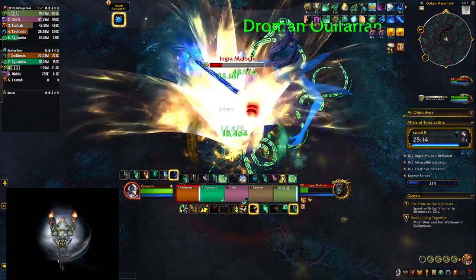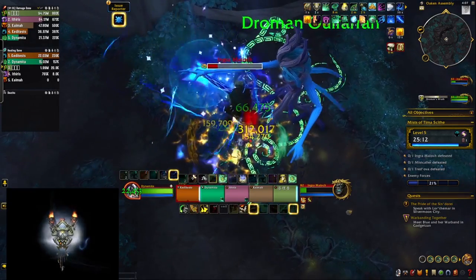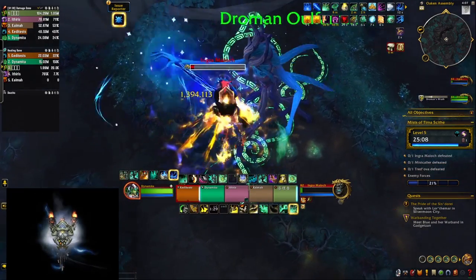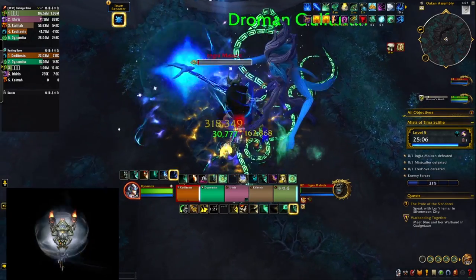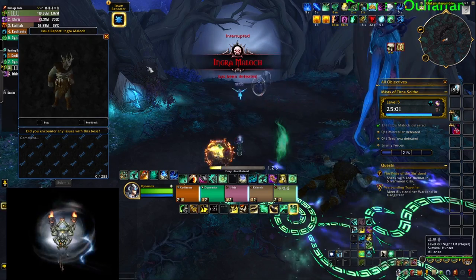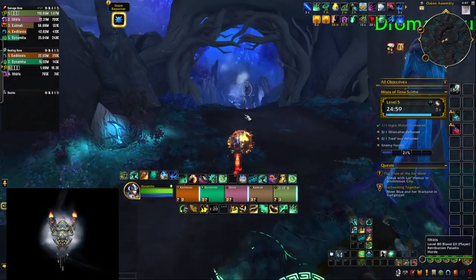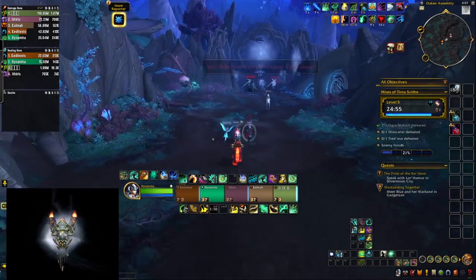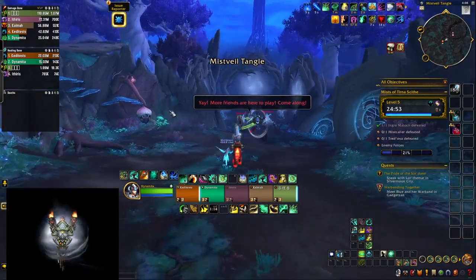Compared to Master of Harmony, Conduit of the Celestials definitely feels better. The other hero talent spec also gives some passive healing and damage bonuses, but they don't feel as powerful, and you don't get this big cooldown button to press in extra dire situations.